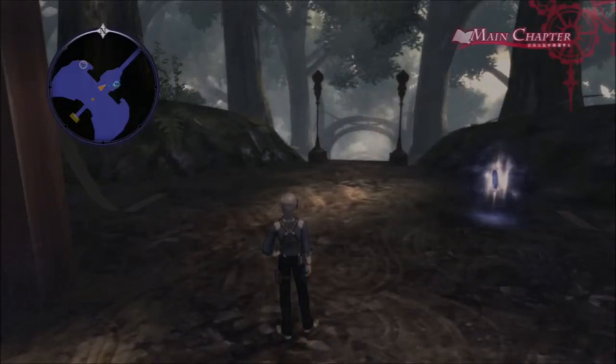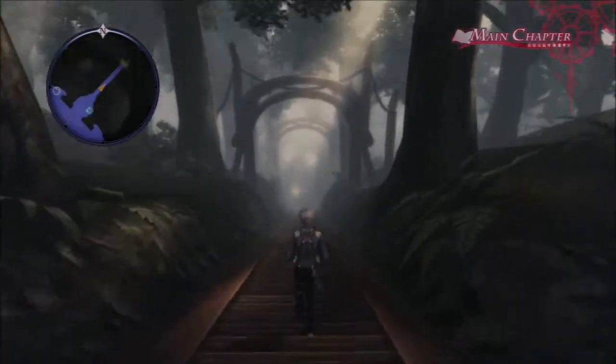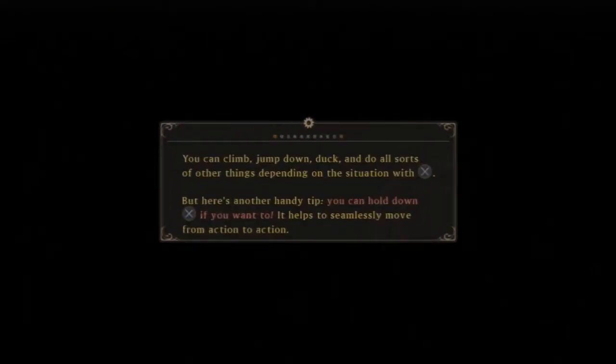Hey there, guys. We're back with some more Tales of Xillia 2, and let's go to Neocara. We've already been on this side of town. There was a part where I pretty much just came over here. You can climb, jump down, duck, and do all sorts of other things depending on the situation with X.